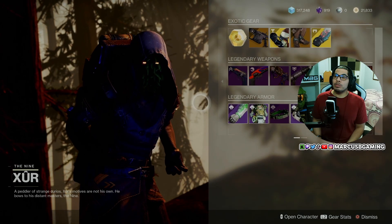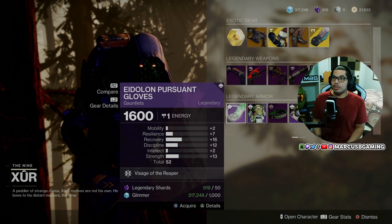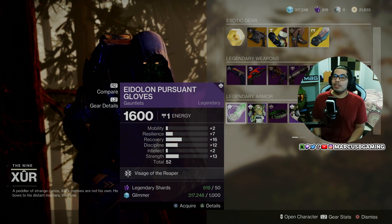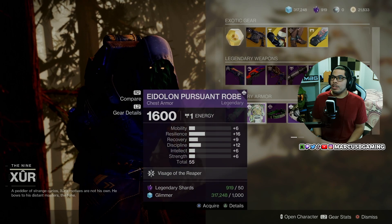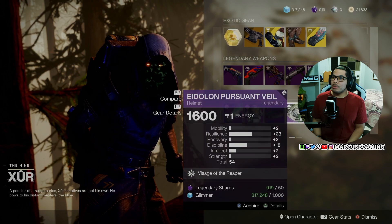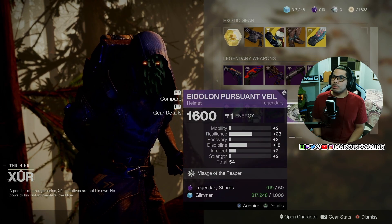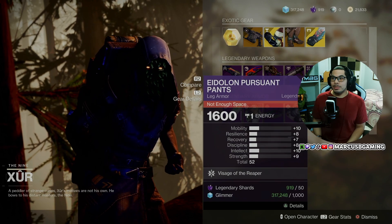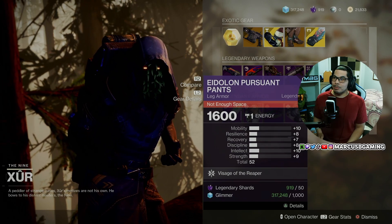Now let's get into what the Warlocks have for legendary armor. Got the Eidolon Pursuant set — the Gauntlets are 52, the chest armor is a 55, they got the Bond, Eidolon Pursuant Helmet at 54, and the legs are 52. It's just here for cosmetics, y'all.